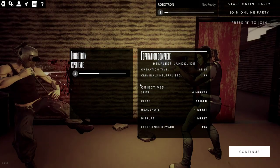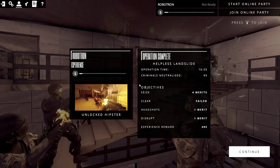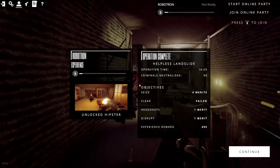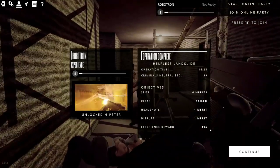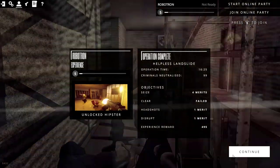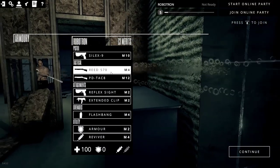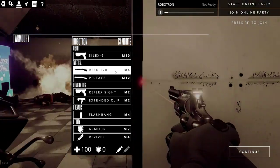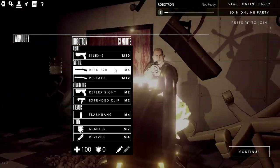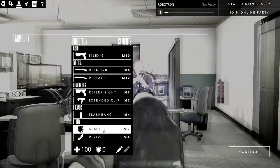We missed one achievement — that is bad. Sloppy, missed one thing. Unlock Hipster — this is a new trait that you get, which is really nice. Experience reward: $4.95. We're at level five now. So now we can pick up these other weapons if we have enough. We have enough for the PD TAC-8 and the Read. I personally like the Read — it was a very nice gun. And we got this armor here, which is nice.